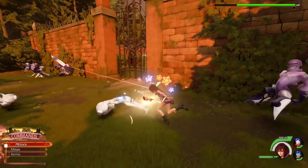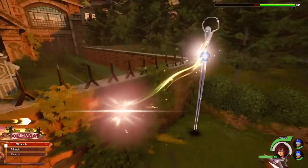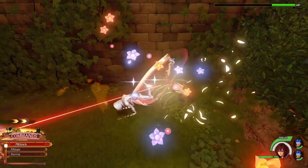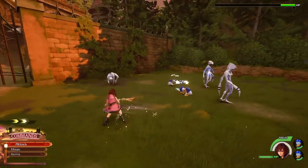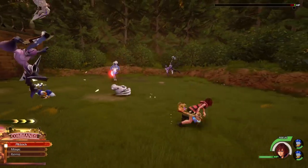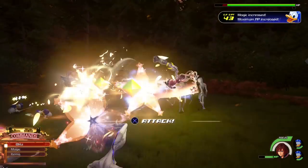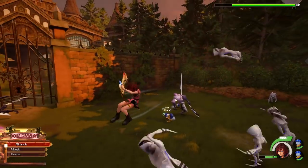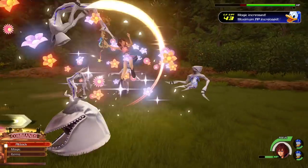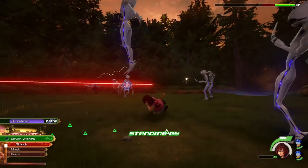What's going on guys, it's Cynical and welcome back to another video. Today I wanted to give you a pretty straightforward tutorial on how to mod Kingdom Hearts 3 as well as change your playable character and party setup. The first thing you should absolutely get into is a mod menu — this is the sole thing that allows you to change up your party layout as well as the playable character.